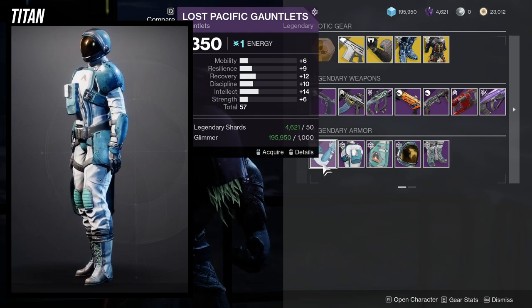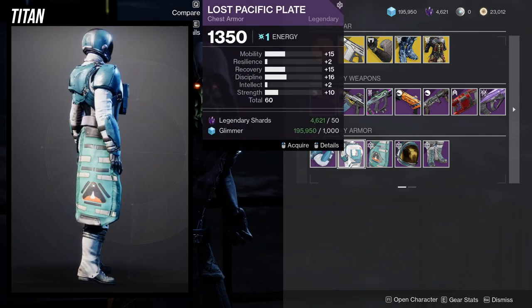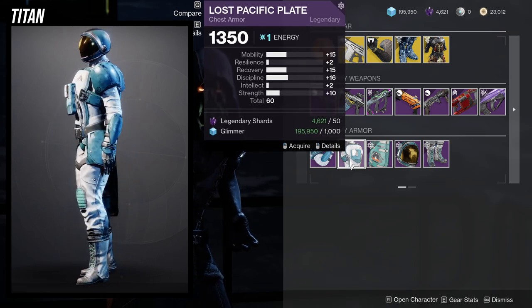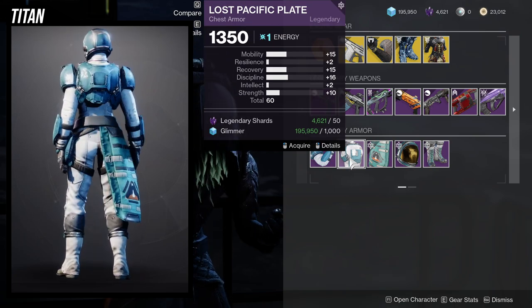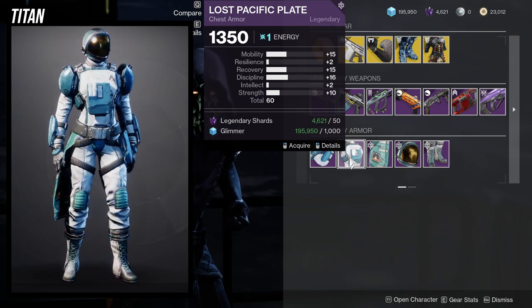As for the Titan armor stats, the arms are pretty mediocre. I personally don't like anything that puts high mobility on Titans and Warlocks. A 15 in mobility is just bad — you don't want that on a Titan or Warlock. You'd really want to see that 15 go to resilience and the 2 go to mobility — that would have made it at least a decent roll.